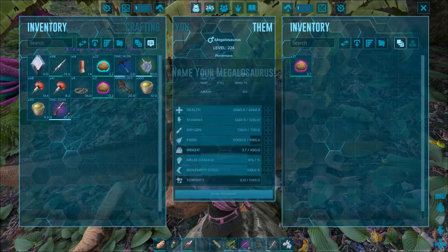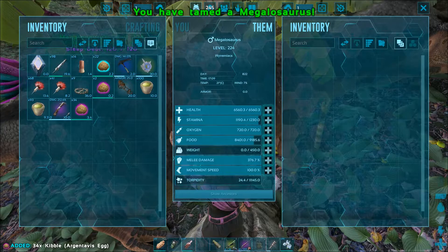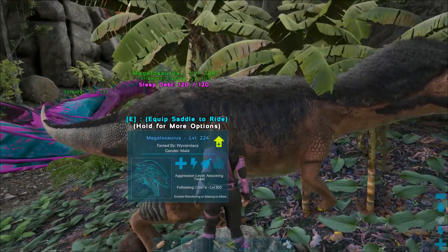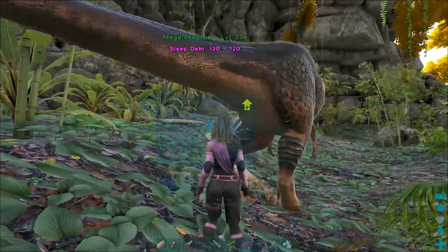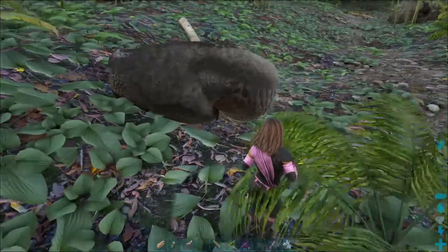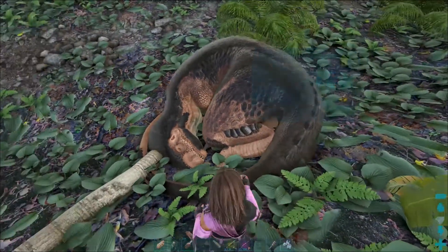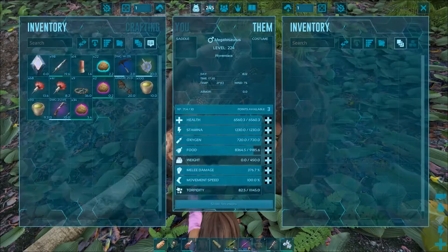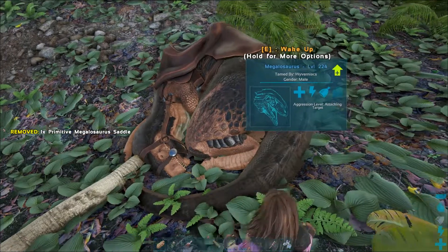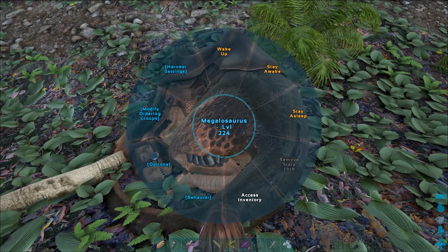Once tamed, the Megalosaurus can be ridden with a saddle which can be crafted from level 57. They will continue to follow their sleep patterns but can be forced to wake up or fall asleep. They have a sleep depth stat that raises when they are forced to be awake during the day. Once it fills up they will attempt to go to sleep, and if prevented, their torpidity levels will raise until they pass out.